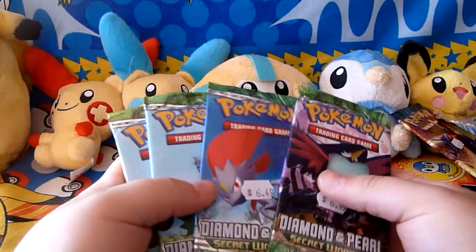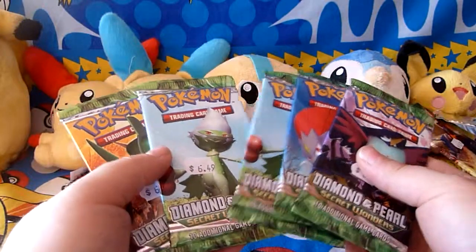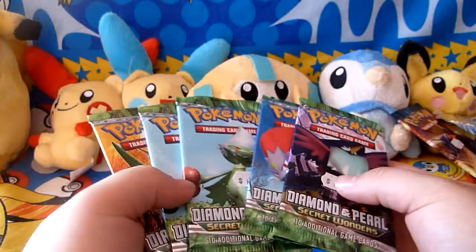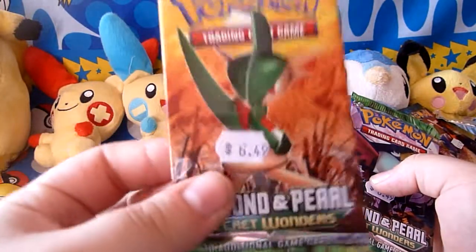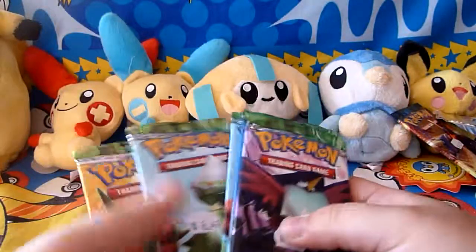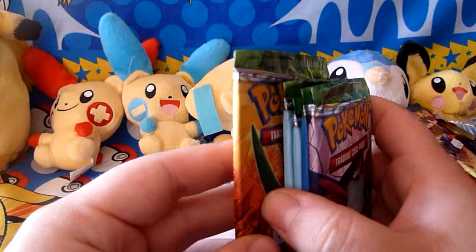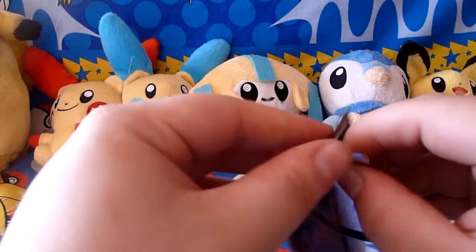Hey guys, Zombie Pikachu here. Today I'm going to be opening up five Diamond and Pearl Secret Wonders booster packs. I got these from a local game store — it was privately owned, not franchised, so they did have some older packs there. I assume they've been there for a while. I paid $6.50 Australian for these packets, which I guess is a little bit expensive. I don't know how much they're going for on eBay. But anyway, I'm going to be opening up five today, so let's see what we've got. Hopefully I get something good.